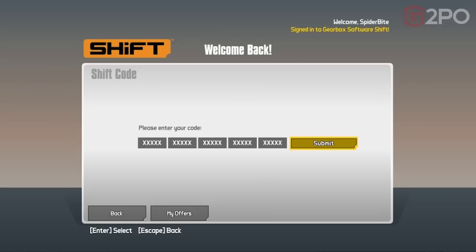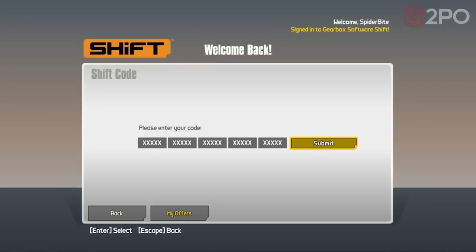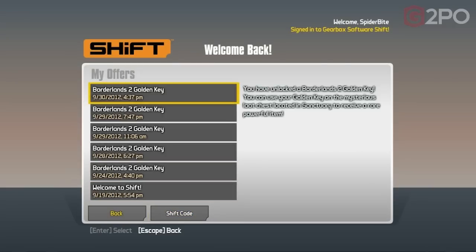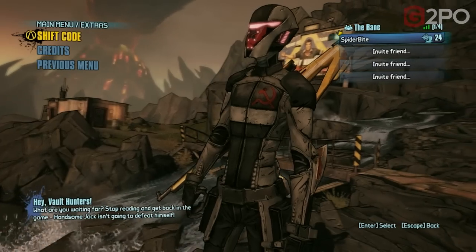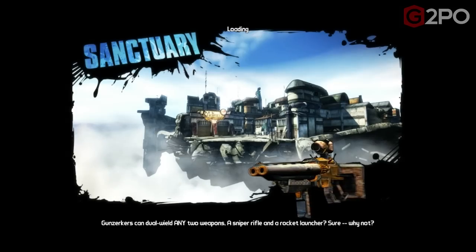You can also enter SHiFT codes here. I'm giving a sample code — 'XXSS' — it's not a real code so I won't get anything. But when you do get SHiFT codes, you enter them here and get another free golden key. I only had five golden keys total, and the game glitched on me and I lost two of them.